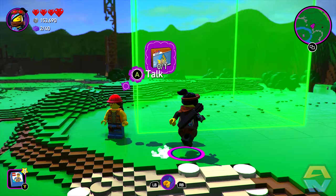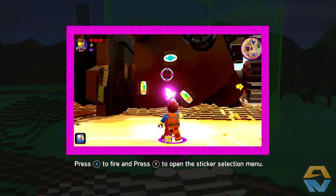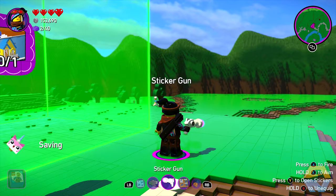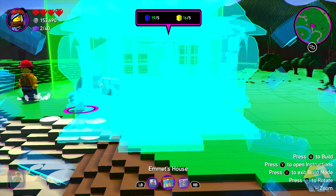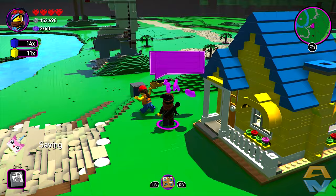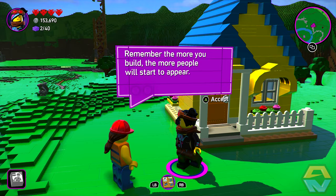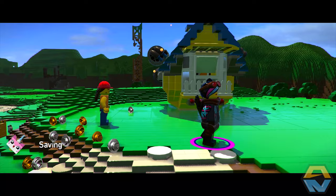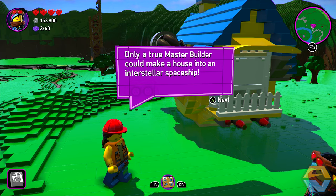We need to give them somewhere to live, and we're going to build Emmet's house. Super builder page. General Mayhem dropped her sticker gun — perhaps we can find a good use for it. We can sticker up the place! We want to build Emmet's house. Right there — wow, it looks amazing! With your help this place will be a bustling metropolis in no time. Remember, the more you build, the more people will start to appear. Only a true master builder could make a house into an interstellar spaceship. Benny would be so proud. Now go save your friends!